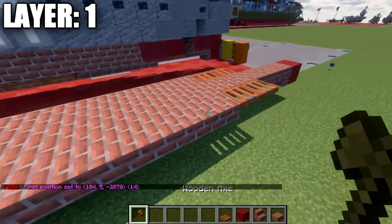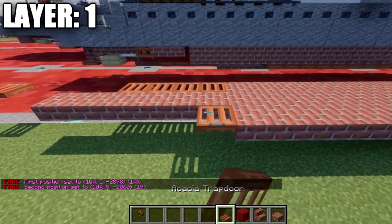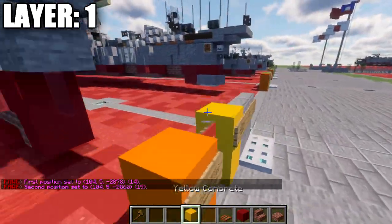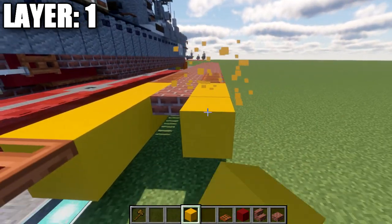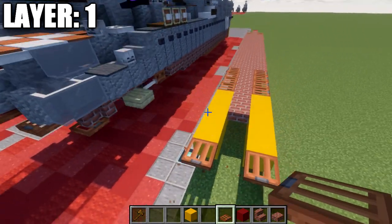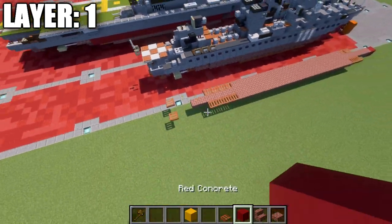I'm going to double-check my count — yes, 19 brick top slabs back, followed by 4 acacia wood trap doors. After that, on the very end, we grab our yellow concrete. We skip a space of 4 back and place down an acacia wood trap door. We then delete the blocks in between those trap doors.